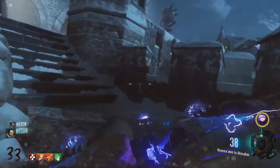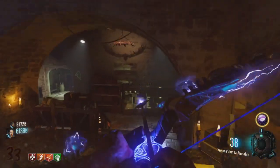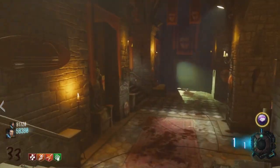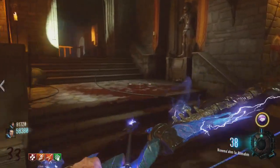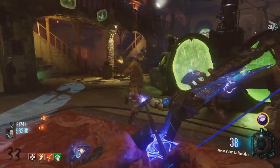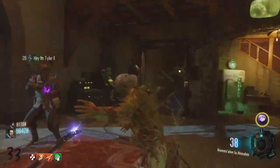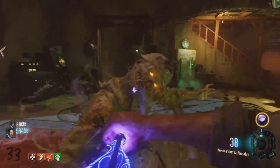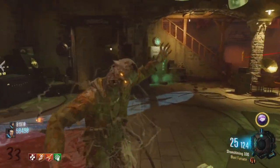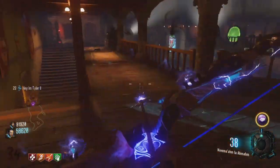Something not featured in this video is what to do whenever a Panzer comes. Up until round 45 — that's our highest — we are bringing them all the way back up to the Death Ray, stunning them, and trying to kill them with the bows and upgraded Shoestring or upgraded Haymaker. Right now it works, but on round 45 they're so strong we actually had to run them through the Death Ray twice, which is not good. We need something more solid to kill them extremely quickly and get back to the strategy.